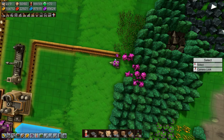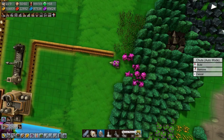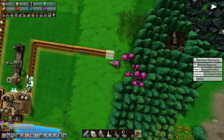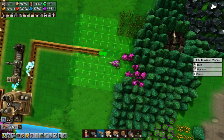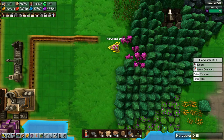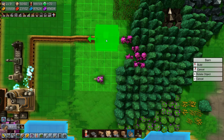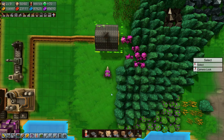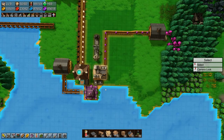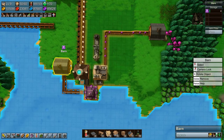We have the same problem over here, so let's delete that, move a few resources, delete those two, and then build a barn here. Can you please move over here. Barn there - you pick up, drop off, right. So there we go, we are making earth crystals again - good.